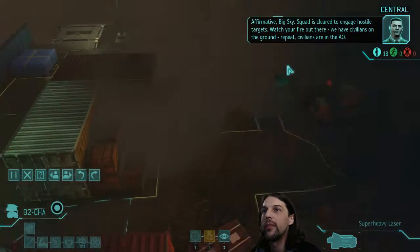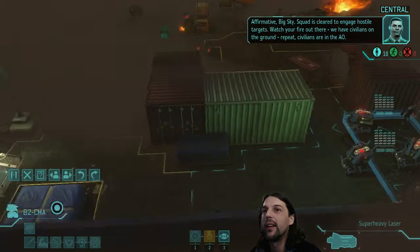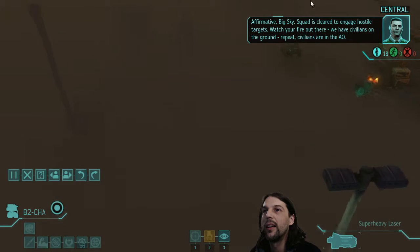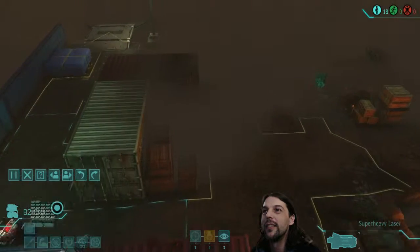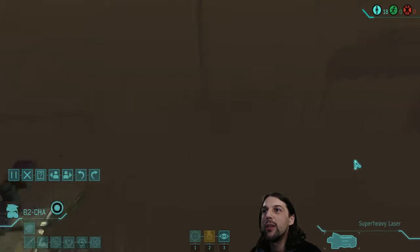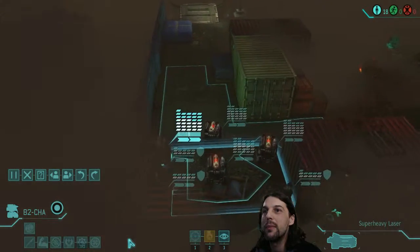Affirmative, Big Sky. Squad is cleared to engage hostile targets. Watch your fire out there - we have civilians on the ground. Repeat, civilians are in the AO. So the game immediately called me a liar. Well, this is strange. Where are we? Oh, here's the building in the middle. Okay, we started exactly at the opposite side of the map.